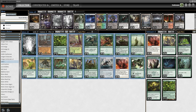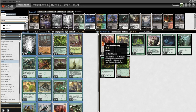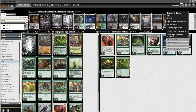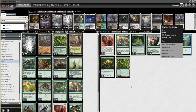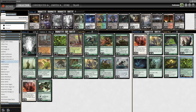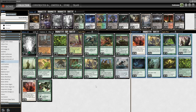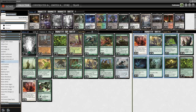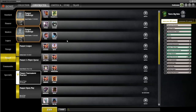Sideboard-wise we have extra copies of Apostle's Blessing and Snakeskin Veil for more protection, a Spider Umbra for reach, two Epic Confrontations to fight off creatures that block well, three Return to Natures to destroy artifacts or enchantments or exile graveyard stuff, three Weather the Storms to gain some life, an extra Colony Garden for Edict decks, and a Pulse of Murasa to bring in against heavy removal decks to recur our infect creatures. So that's our deck — let's get into a game.